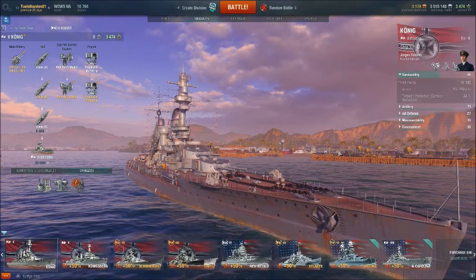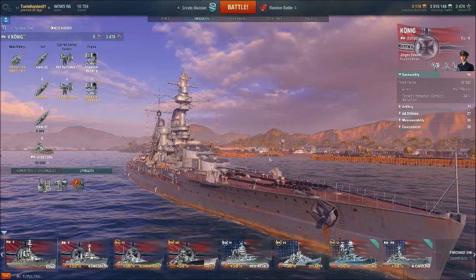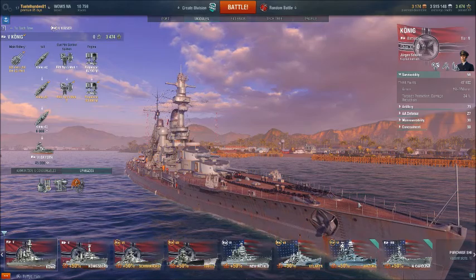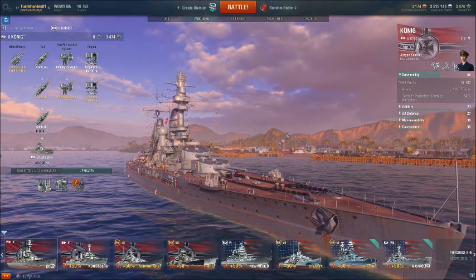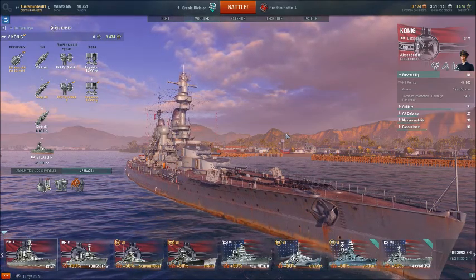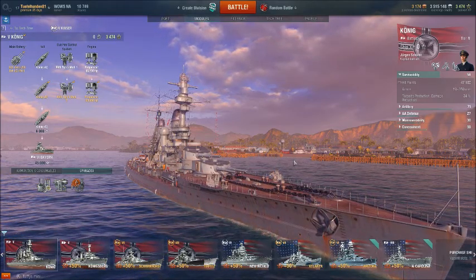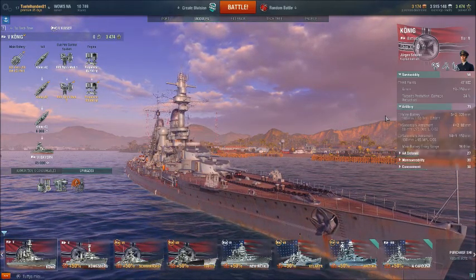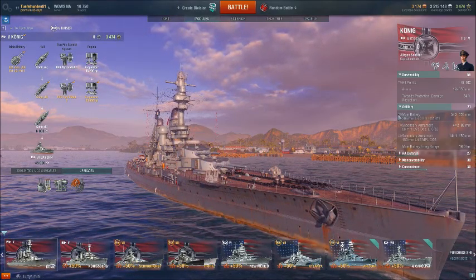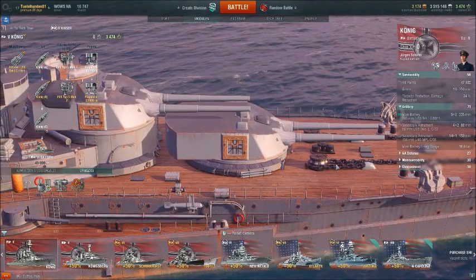Let's take a look at her on paper. Right off the bat, we're looking at 47,000 hit points. This thing's got a lot of armor — 19 to 350 millimeters, with 350 millimeters protecting those citadels and main battery guns. It actually has a 24% torpedo protection, which is not wonderful but not awful either, especially at this tier. Those main battery guns: five two-barreled 305-millimeter cannons. The guns are getting just a little bit bigger.